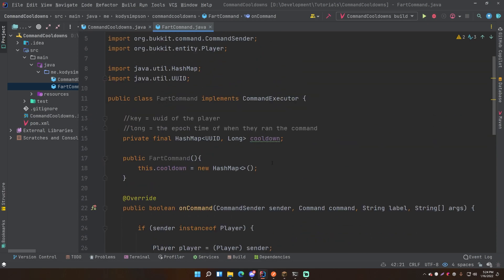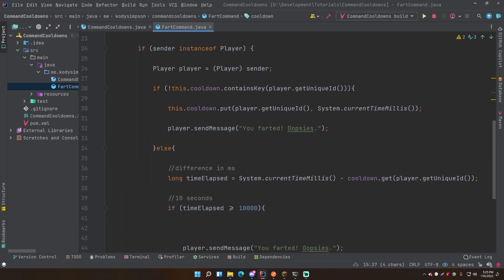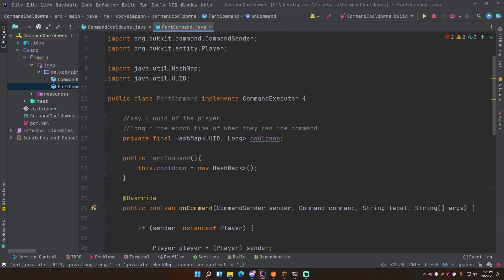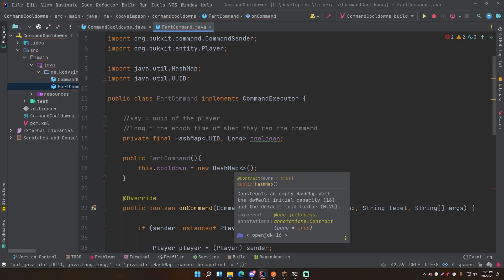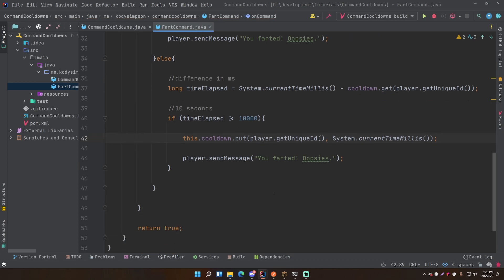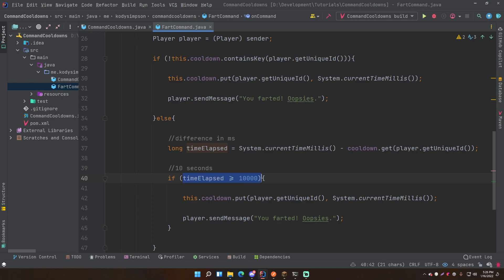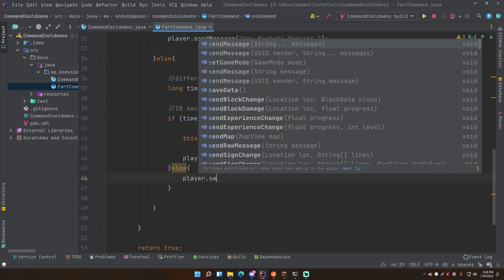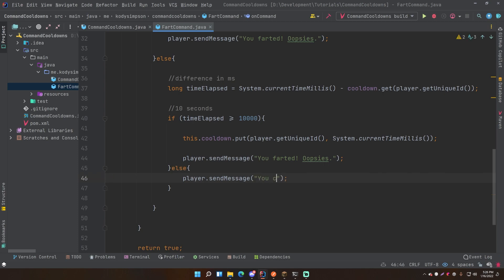Since they're already in the HashMap we don't re-add them, we just update the value. The reason we update is that the old time is no longer correct - we need to set it to the current time using System.currentTimeMillis(). To update a value in a HashMap, you just call put() again with the same key - it's smart enough to update rather than add a duplicate. So this.cooldown.put(player.getUniqueId(), System.currentTimeMillis()). If 10 seconds has not elapsed, we send a message: 'you can't fart again for another' plus (10000 minus timeElapsed) plus 'milliseconds.'